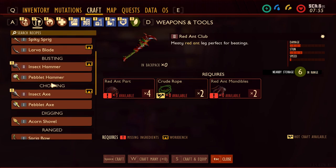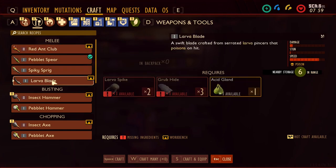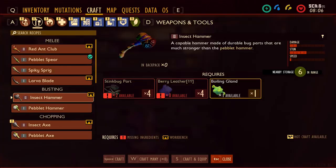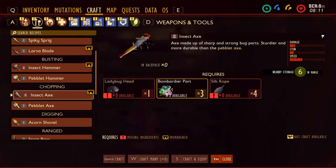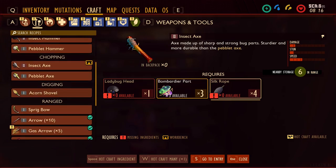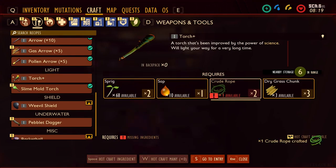One thing I want to do is make sure I've got some torches on me. Oh, I can make this stuff — but I don't have everything. Let me see the weapons I can make. The red ant club — I'd have to go kill ants. Larva blade — needs a special workbench and larva spikes. Insect hammer — oh, I need stink bug parts, I have two out of four needed, and berry leather which I don't have. Insect axe — I need a ladybug head, but I do have the bombardier parts and I'd need silk rope.